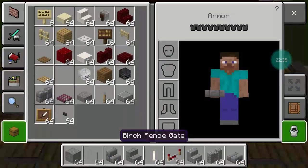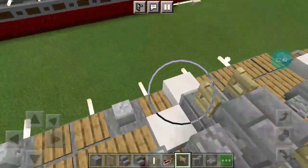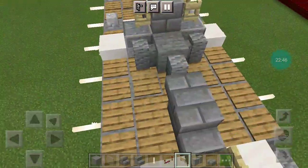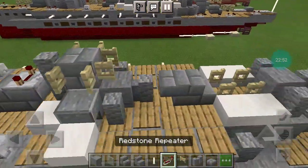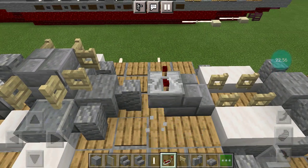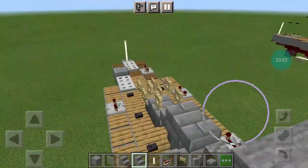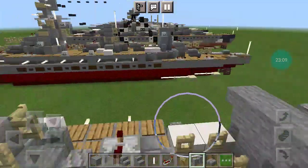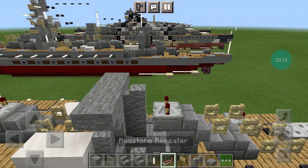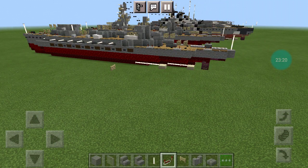Andesite wall on top of the previous andesite wall. Stone bricks full block. On the side you want a birch fence gate open inward, then one open forward and one back. Place another redstone repeater on this gun, then a full block on top of the previous full block. Stone stair on the other side, and then a wall on top of the previous wall, and a redstone repeater on top of the gun.